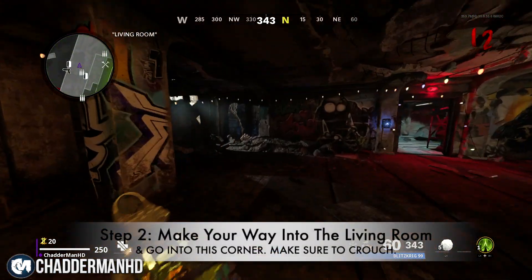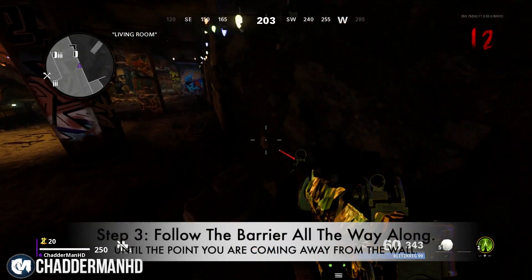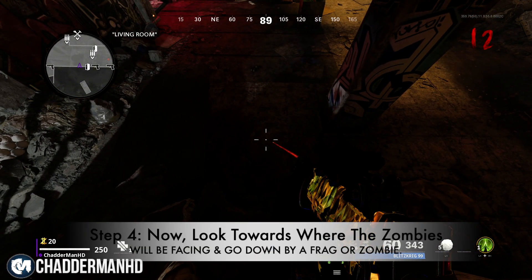Then come over to what's known as the living room, come into the corner and crouch. Go against the wall and move up slightly — as you can see I've done — and when you get to about this point, you want to look to your left.